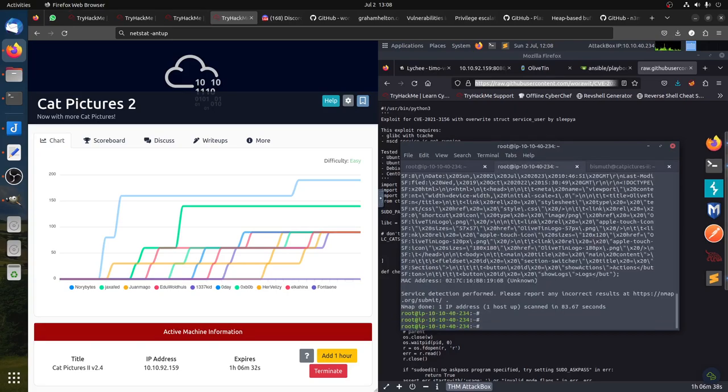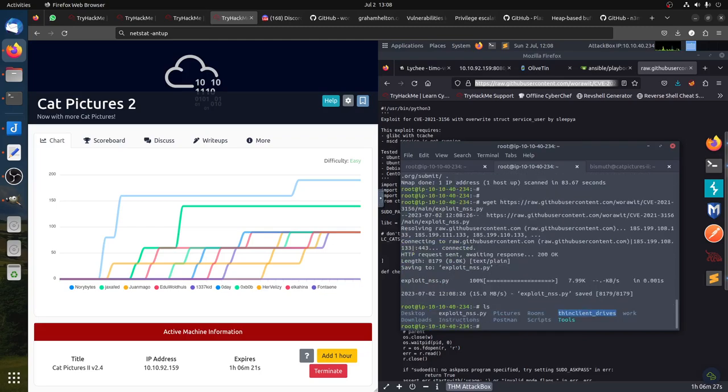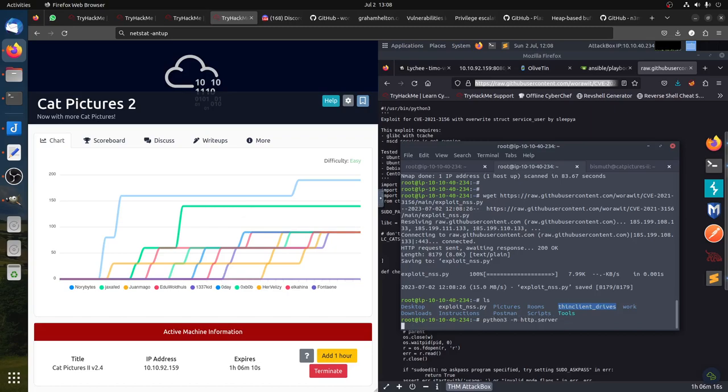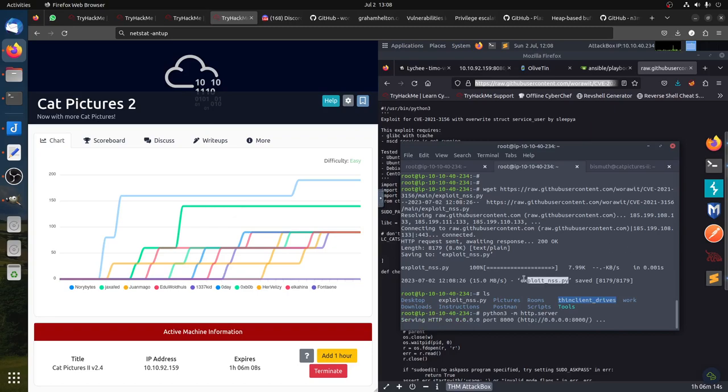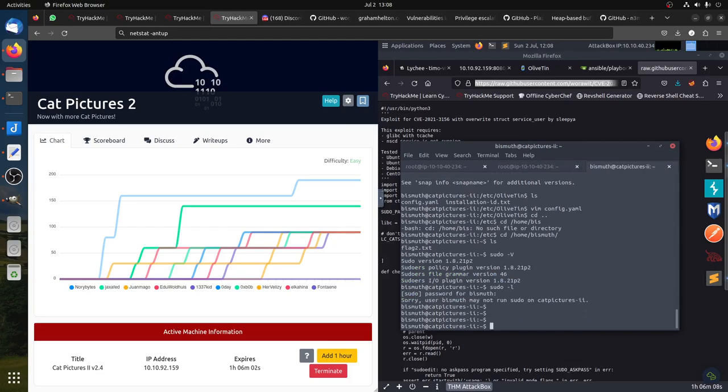That's open — so we can use 'wget' to get that Python script. Okay, it's there. Then we can move it to our victim machine using a Python HTTP server. The filename is this — we are now logged into the system. We can do 'wget' from there.